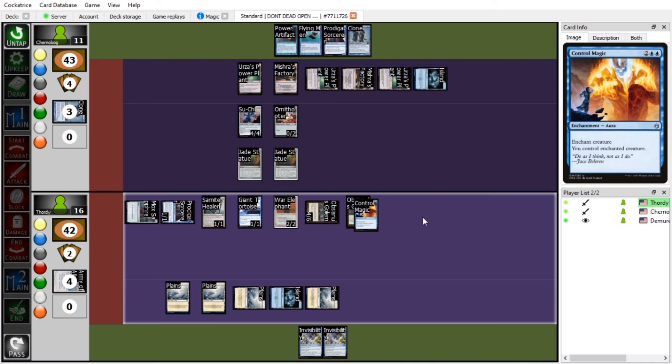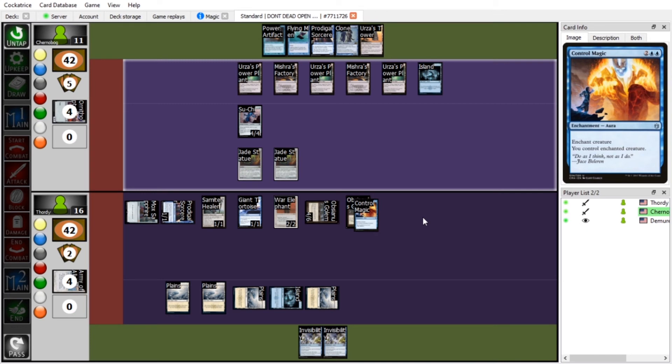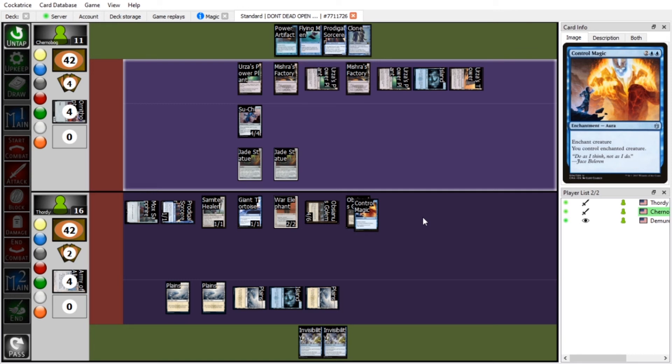I lose one from Prodigal Sorcerer, and I'll block Obsianus with the Ornithopter. Untap, draw. It's a Clone — what are you going to clone? I'm cloning the cloned Obsianus! Attack of the Clones. Are we pronouncing that right? Let us know in the comments. I don't think that has any tangible effect on the game, but it's funny. And then we're going to pass.